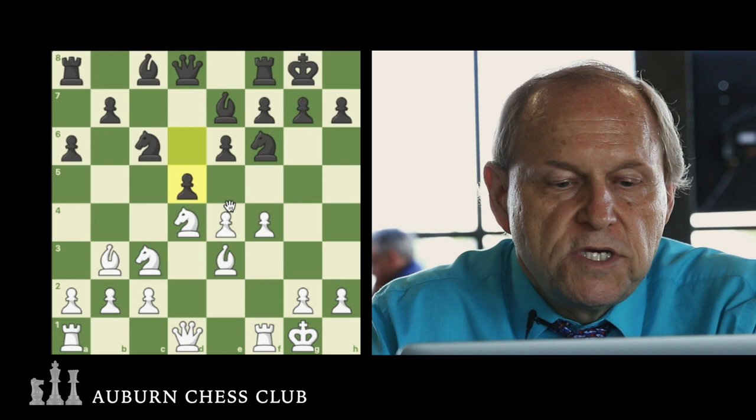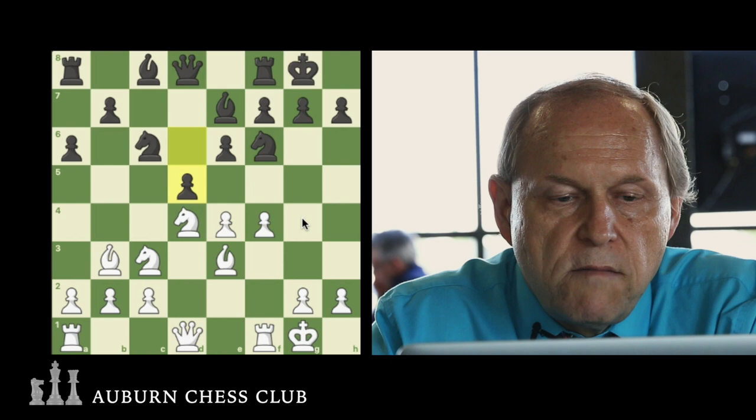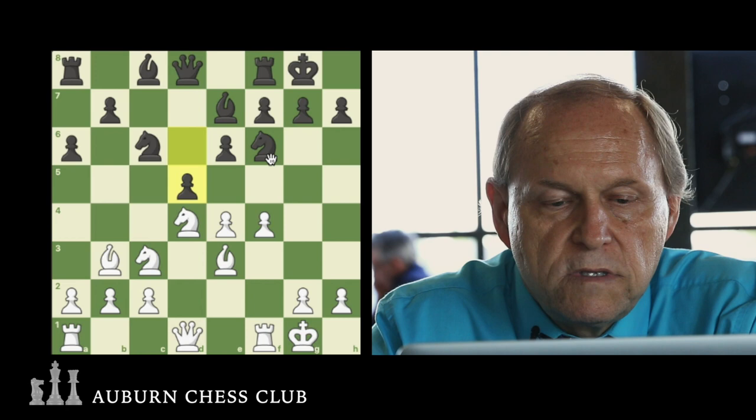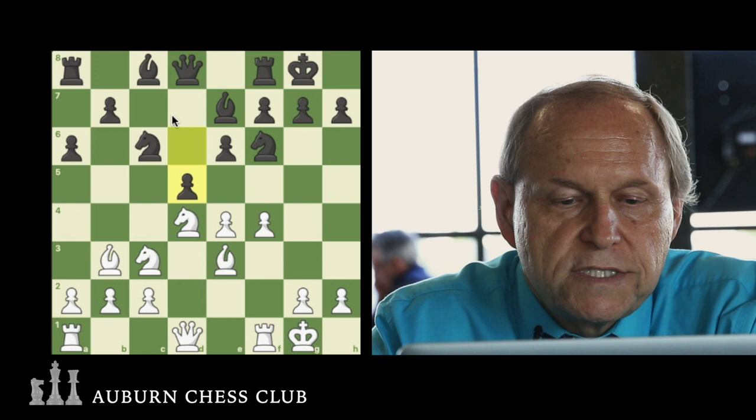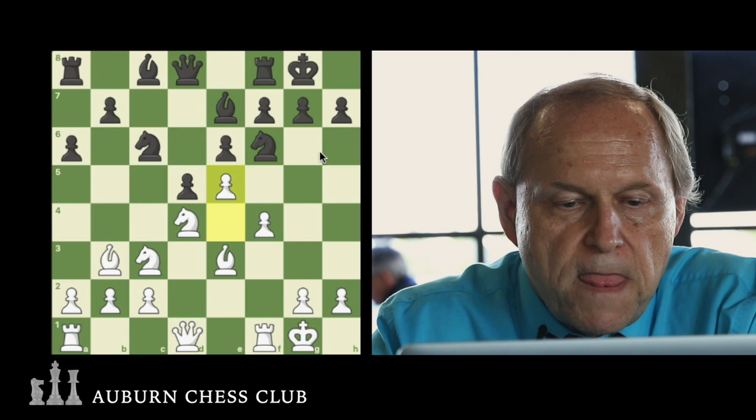Nonetheless, there are definitely positions where D5 is a little too weakening. After a couple of exchanges, it does leave the pawn a little bit weak, but it also allows Black freer play, because his bishop can be released after the pawn exchange — G4 becomes accessible to the Knight or Bishop. So Black can play D5 sometimes, even when the pawn is isolated. In this game, Troinov decides to push.